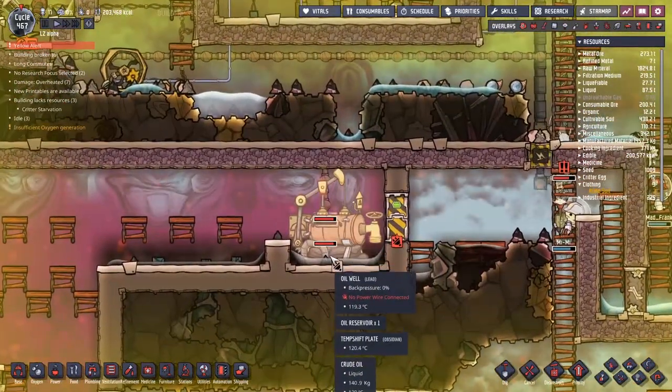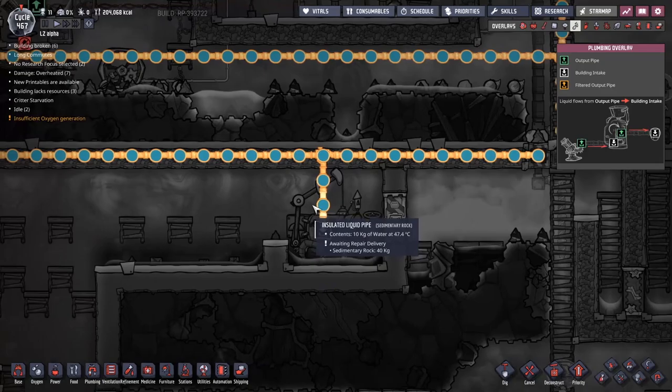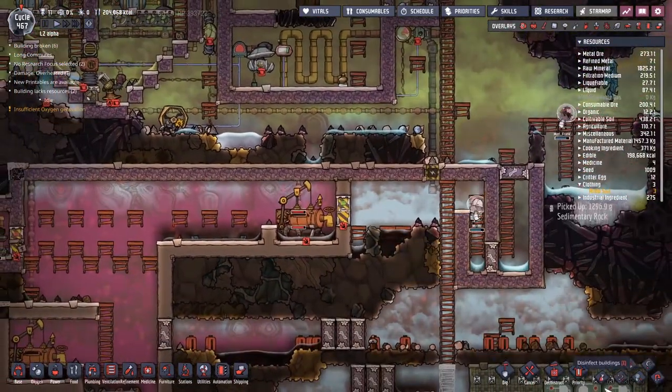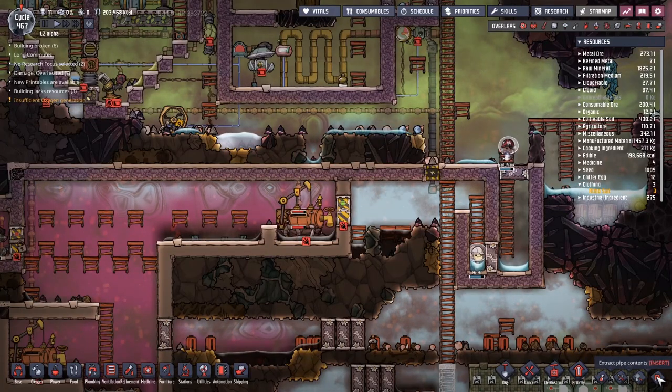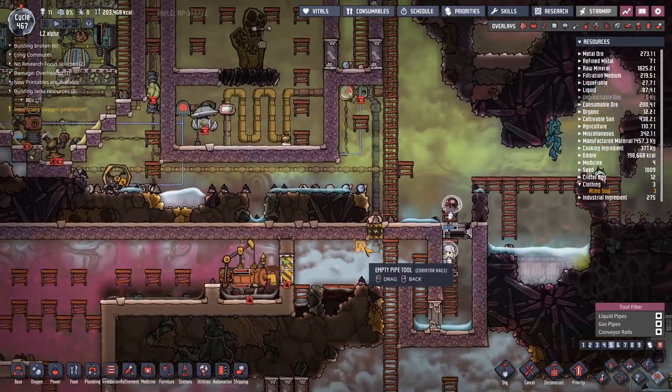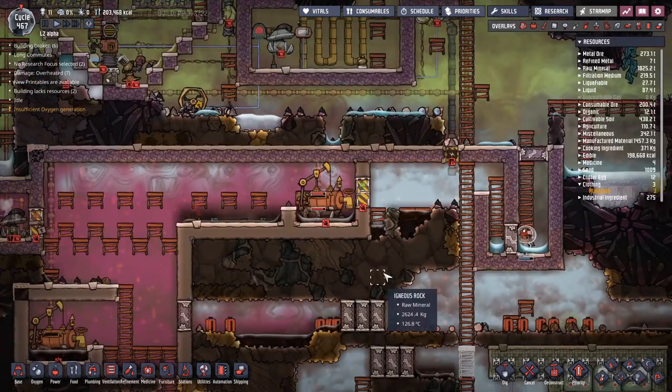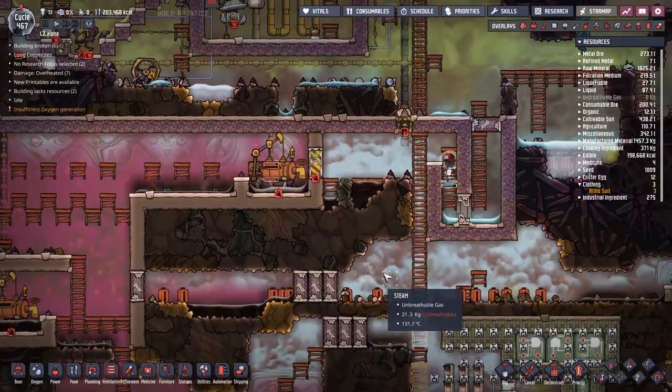We've got a little bit of problems over here — you can see we've got a bunch of water coming down in the pipe and turning into steam. I believe down here somewhere we've got an extract pipe content option — F6. I just want you to dump that on the floor, whoever's in charge of that. Let's get that out of there before it becomes a big problem.